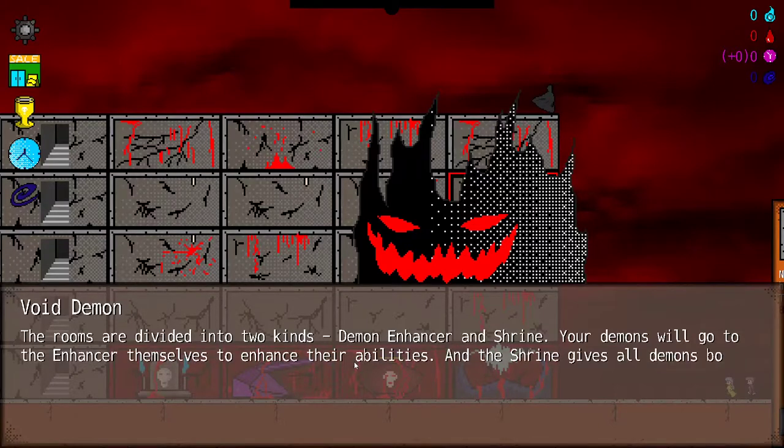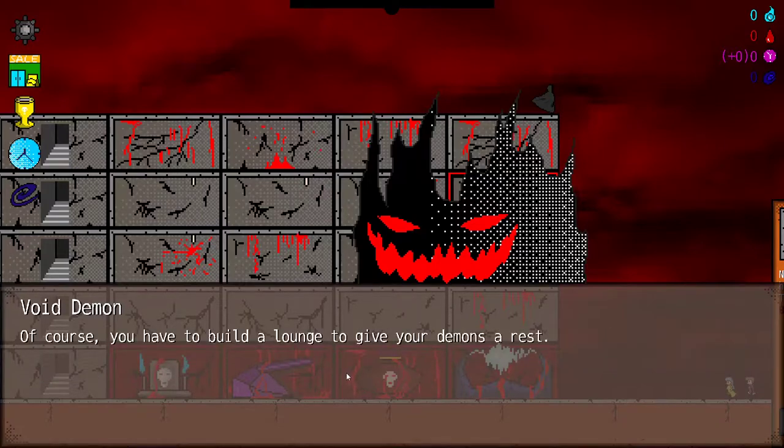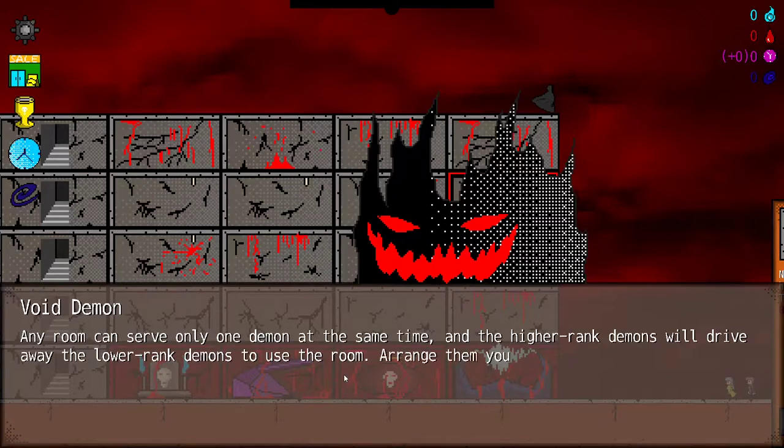Demon Enhancer and Shrine. Your demons will go to the Enhancer themselves to enhance their abilities, and the Shrine gives all demons bonus abilities. Of course you have to build a lounge to give your demons a rest. Any room can serve only one demon at a time, and the higher ranked demons will drive away the lower demons to use the room.